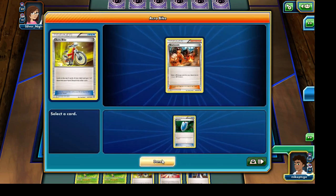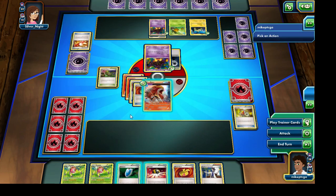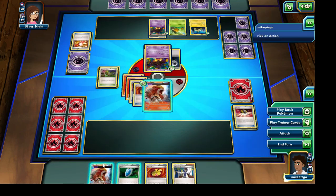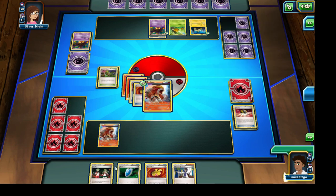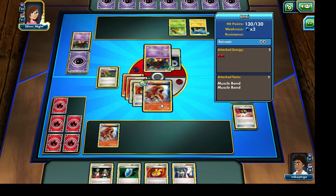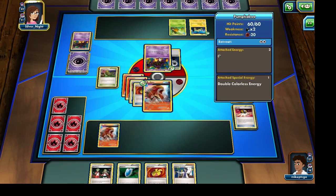I think I'm going to go for the VS Seeker for now. Let's make use of that second Acrobike — one more Blacksmith or Muscle Band — I think I'm going to hold on to the Muscle Band for now. I don't really think we're going to need those Ariados, so I'm actually going to go right ahead and get rid of both of them to look for an Entei. Let's make use of that Flame Screen attack, hitting for 70 damage and insulating ourselves by 30 damage as well. We do have the Teammates card — I think I may actually make use of that during our next turn. It depends whether or not our Entei will be getting knocked out.